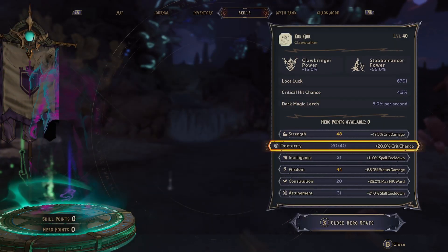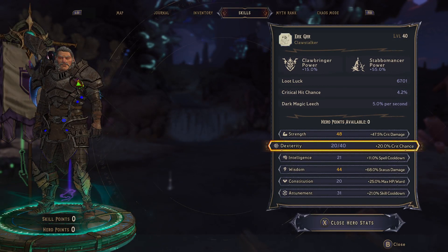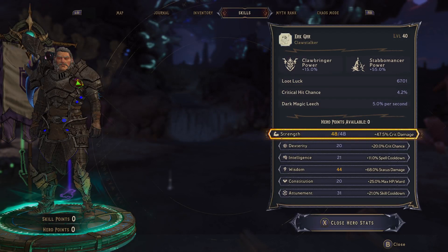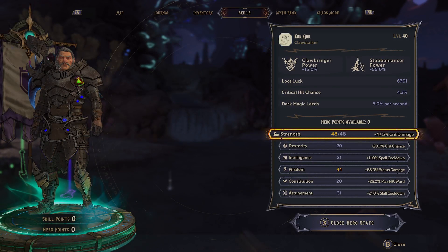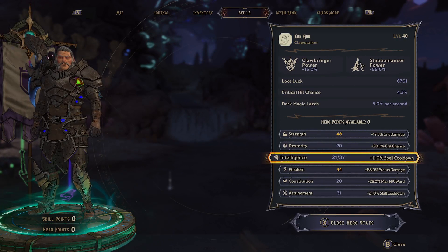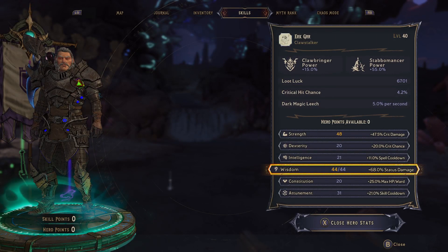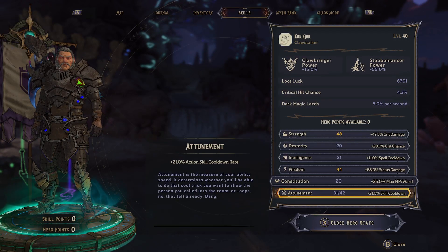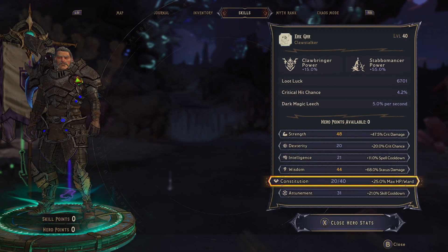We don't need any Dex — we take none here because we don't care about crit chance. It's just the 10 from default and the plus 10 from myth rank. For Strength, we started as Village Idiot so we could have the crit damage — it's 47.5% crit damage, which is insane considering all of our damage is crits. This spell cooldown is just 10 myth points; we don't take anything meaningful into it. We cap Wisdom for status effect damage, and we cap Strength — that's pretty much it. We take a couple of points of Attunement with the remaining stuff; the Constitution is all from myth.